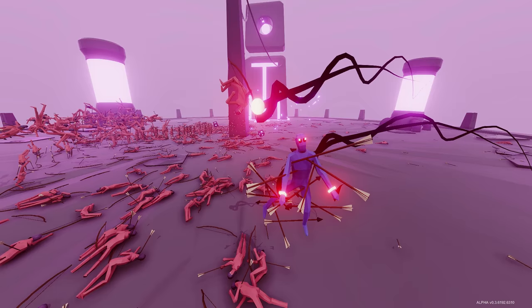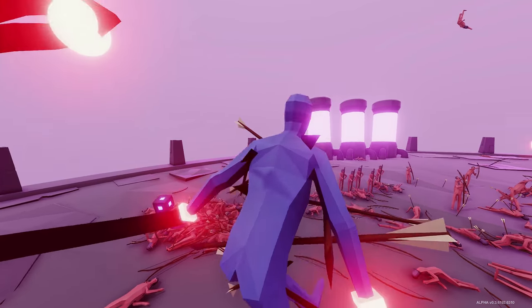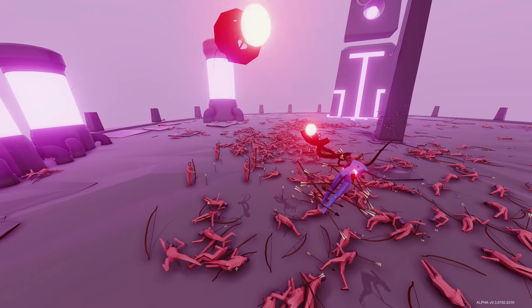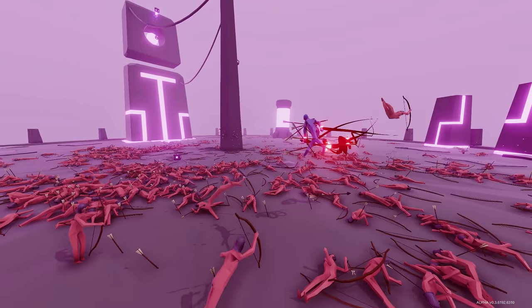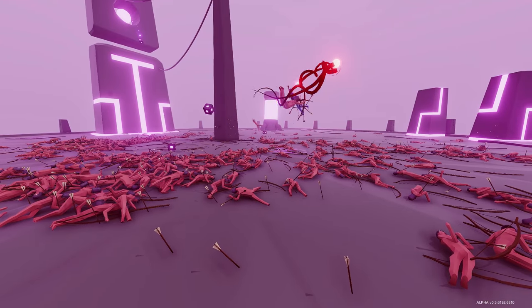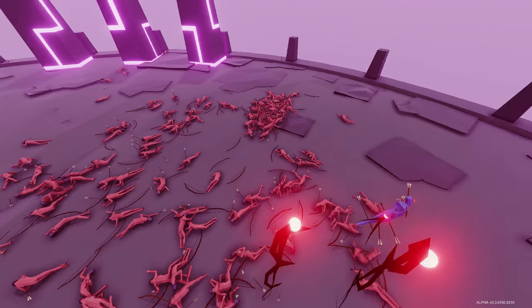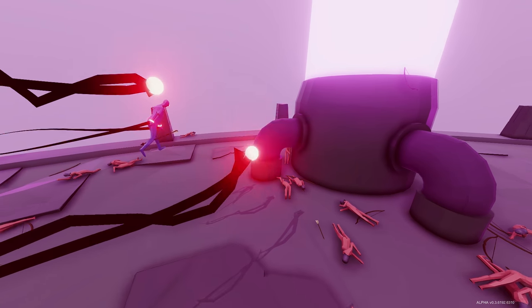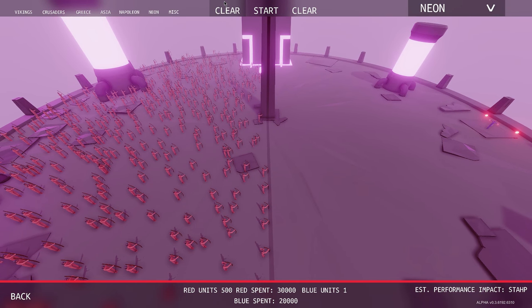The dark peasant seems like he's a bit discombobulated — doesn't really know what he's doing. Look at this pile of dead people. That's a lot of dead people. You could have done it, but you suck. Don't let him get close — it's over if he gets close. You got one guy — he just got sucked up. 500 does not do it. It doesn't look like archers can do it.